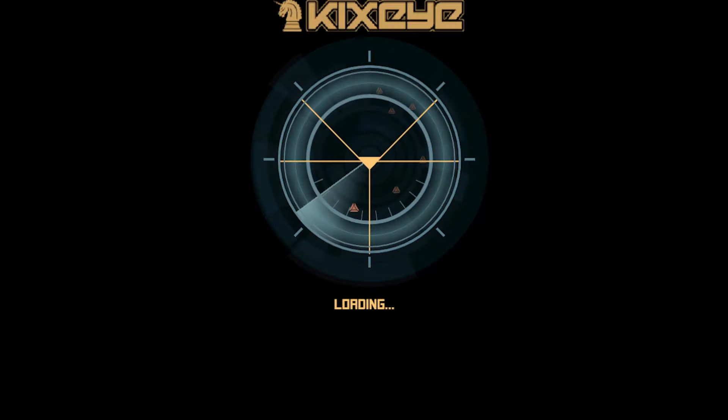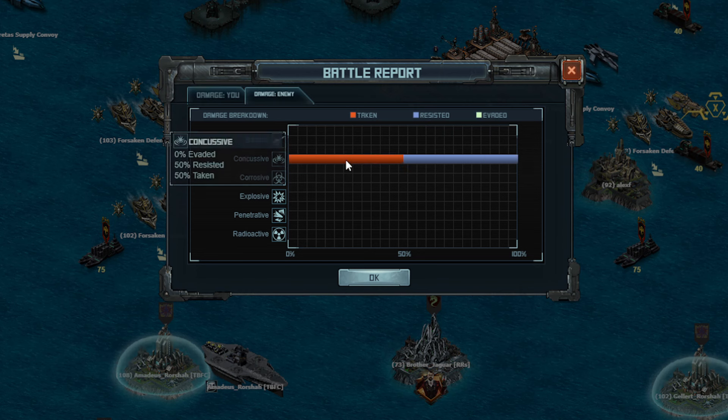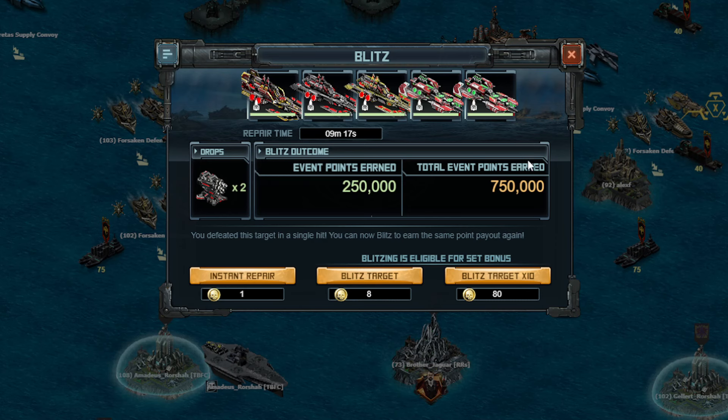You know, I could record this like 10 times and just post the best one, but that's not how I do these things. So corrosive damage: I took 58% resisted, and took 32% resisted for the explosive. Most of the damage was concussive in this target, and they have 50% resist for some reason — not sure why. Total repair time is 9 minutes and 17 seconds, which is perfectly fine by me. That's instant base repair. Would be nice to have instant map, but you can use some of these same driving techniques with that.